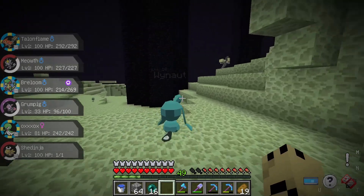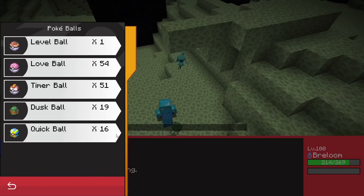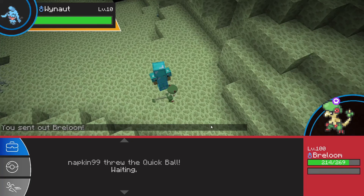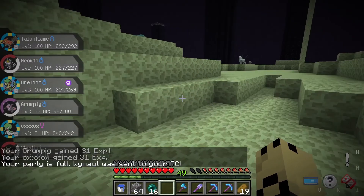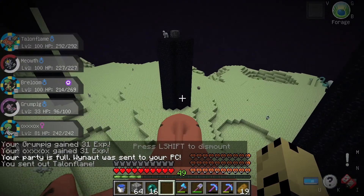We actually just had a Wynaut spawn here, so we're going to try to catch this, because we still have not gotten even one of those Berries and we've been here for about an hour. I'll still show how to use the Infuser and stuff — I did actually get 3 of another Berry that could be used to make an Incense, I think actually 2 different Berries, so I can still demonstrate it for you guys.